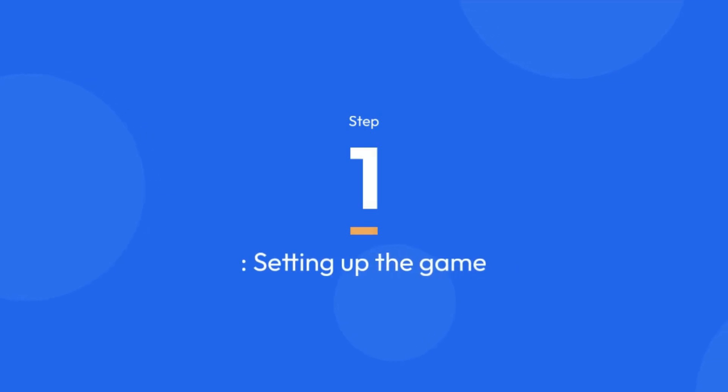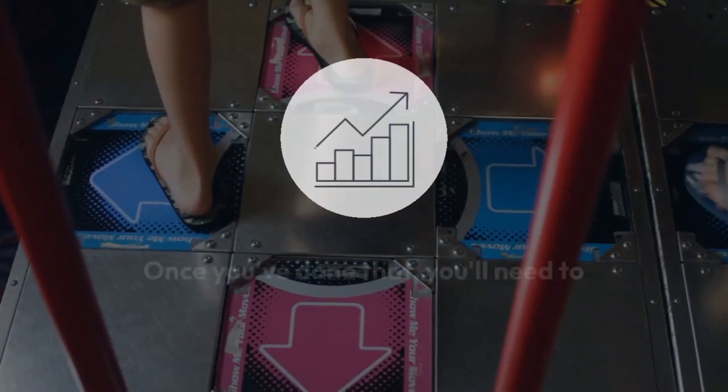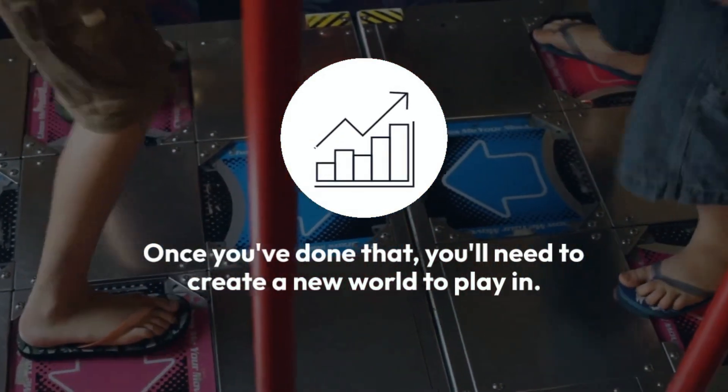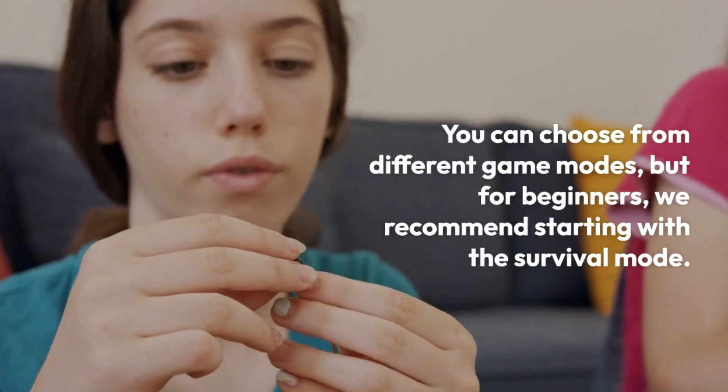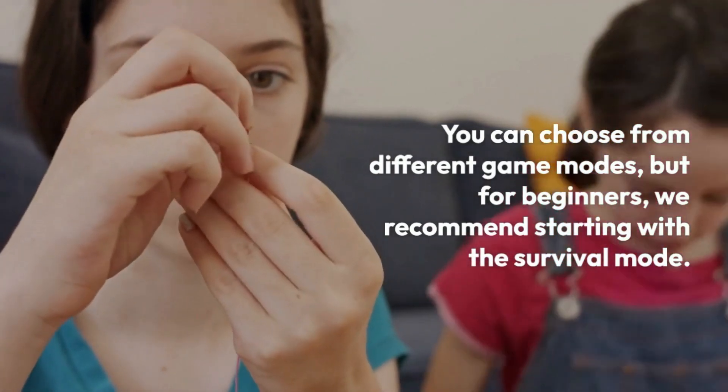Step 1: Setting up the game. The first thing you need to do is download and install Minecraft on your Sony PlayStation. Once you've done that, you'll need to create a new world to play in. You can choose from different game modes, but for beginners, we recommend starting with survival mode.